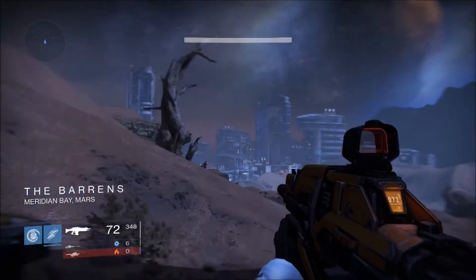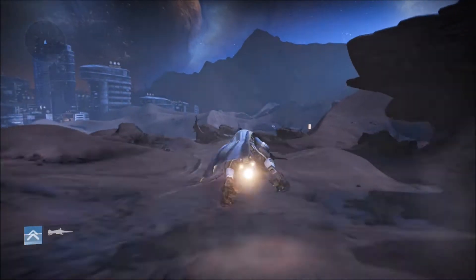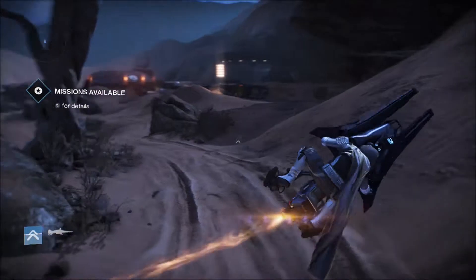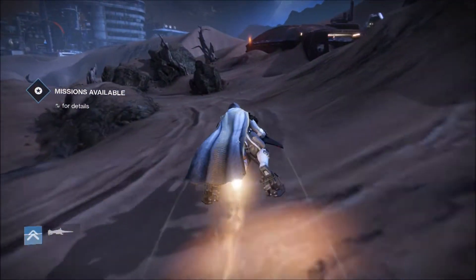We're heading off to Mars. You spawn in here in the Barrens — what you want to do is get your sparrow out and head straight for a place called the Scab Lands. We're just going to move across the map here — make sure you don't hit rocks along the way, not that I managed that particularly well with the sparrow.